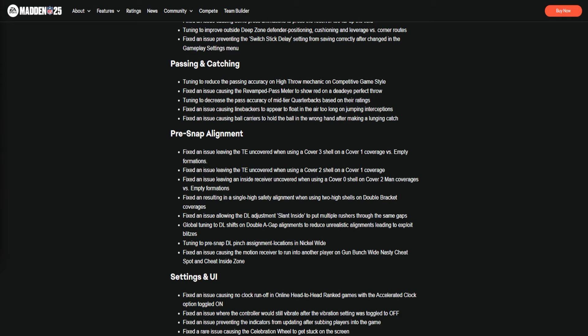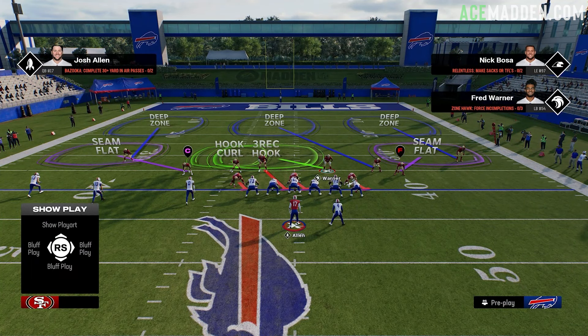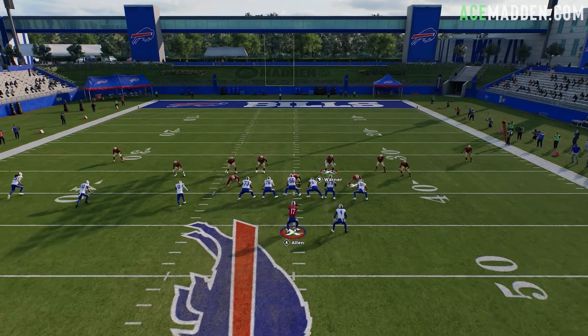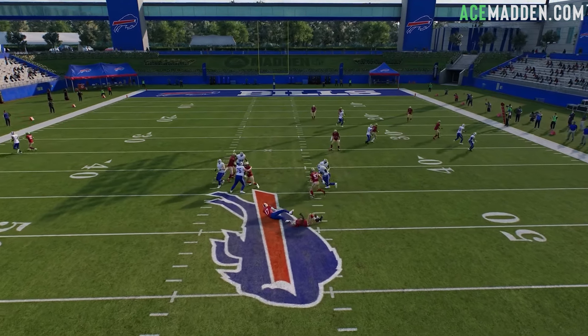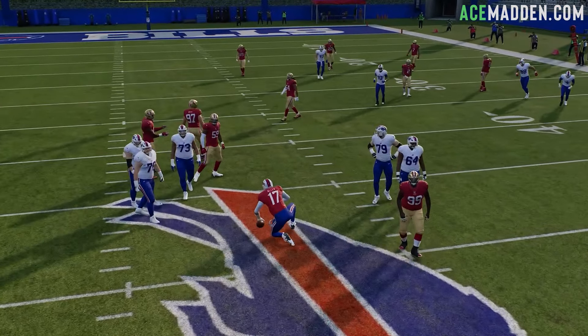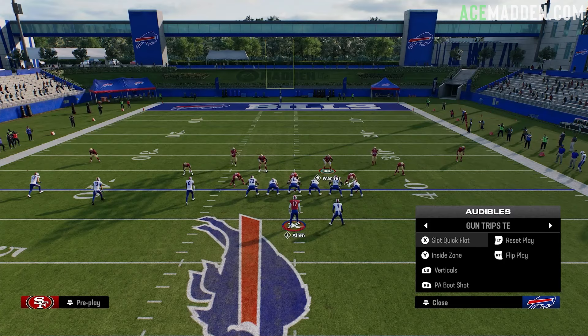There's one more thing I want to mention that I don't think is in the patch notes: they patched the dollar four-man A-gap. If that was your defense, I'm sorry, but it's no longer viable — it's getting picked up pretty much every single time by the left guard or center. For those who have no idea what I'm talking about, it was a right hash blitz where people could get the left-of-screen linebacker to go right through the A-gap. It was pretty annoying. You had to know pass protection for it, a lot of people did, but it was still a good blitz. It is no longer in the game.